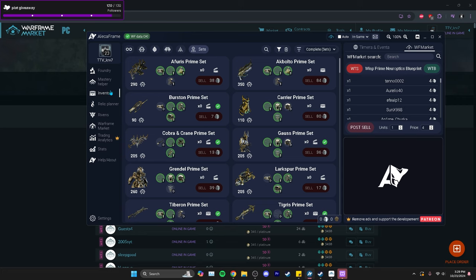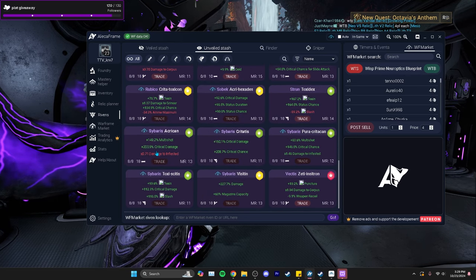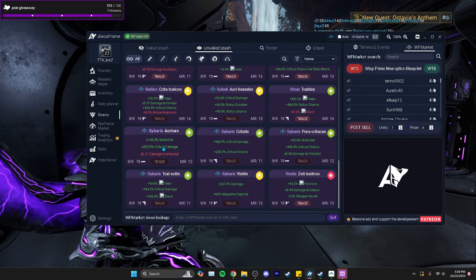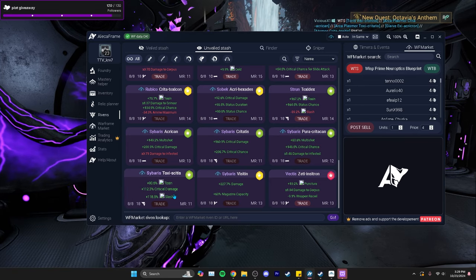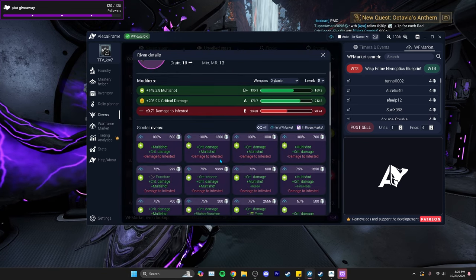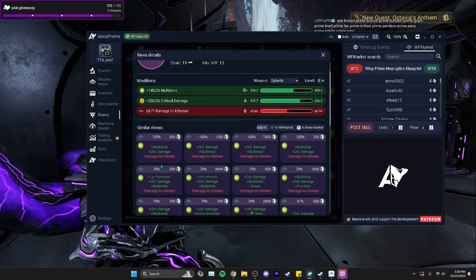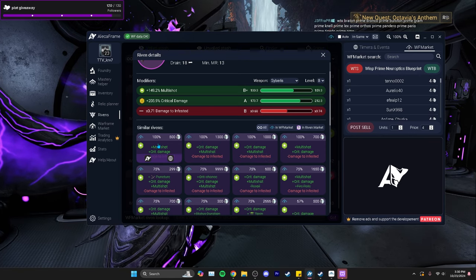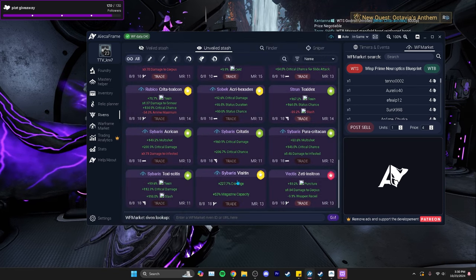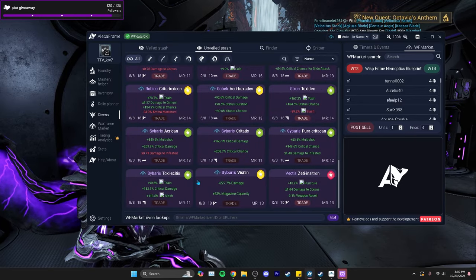The next method is buying and reselling Rivens. I use A-Lekker Frame a lot for this. There are a lot of Sybaris Rivens listed — some have good stats like multi-shot, crit damage, crit chance, and toxin. You can see how much they're listed for. I have one listed at 500 plat because I saw similar ones going for 1000–1300. I originally bought that one for around 50 plat and I'm selling it for 200–500.